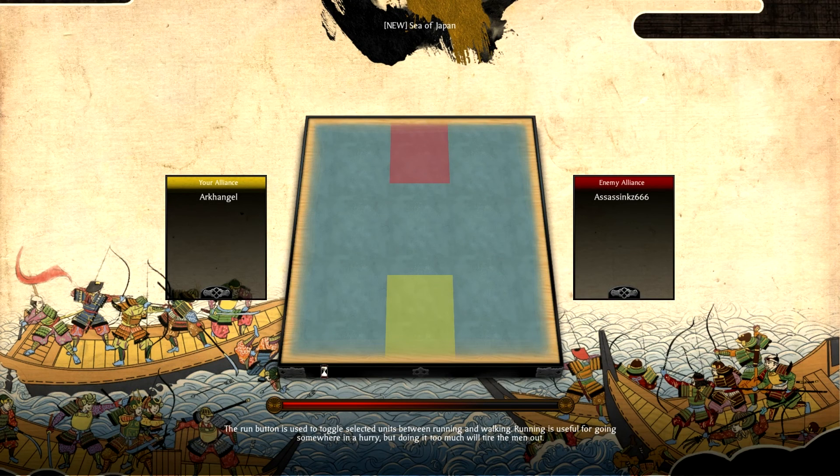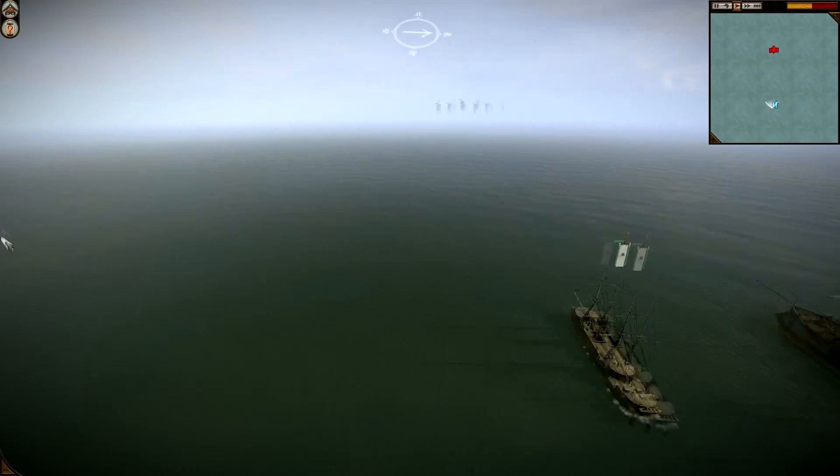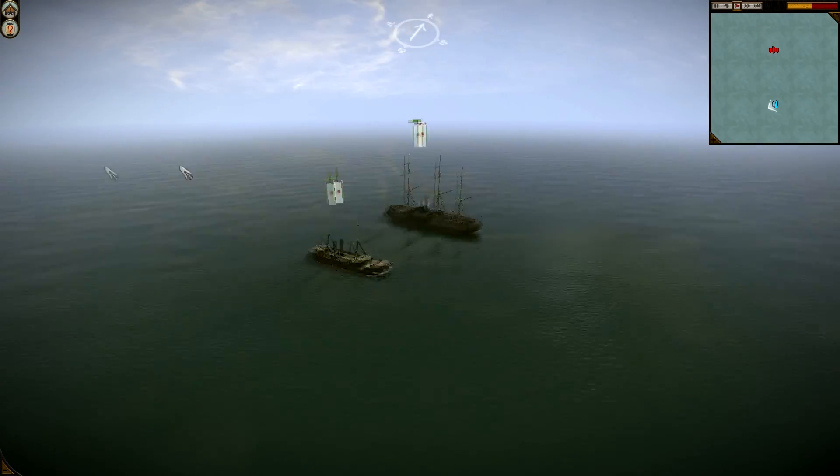Hey guys, this is Archangel again and I'm playing a naval battle today. My enemy is Assassin KZ666 on the new map Sea of Japan. There's not much to say about this map because it's just ocean — there's no missile batteries or anything in here.